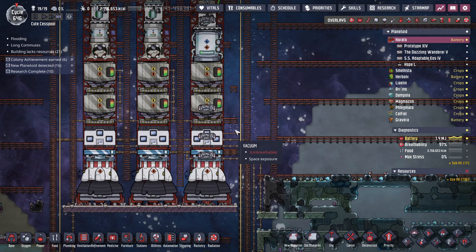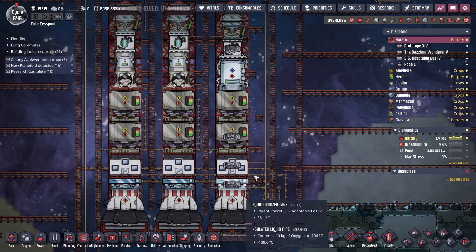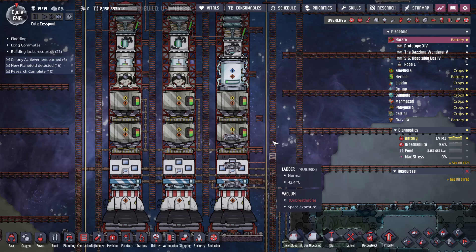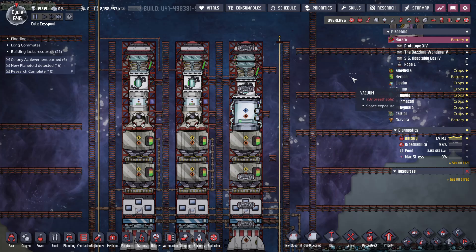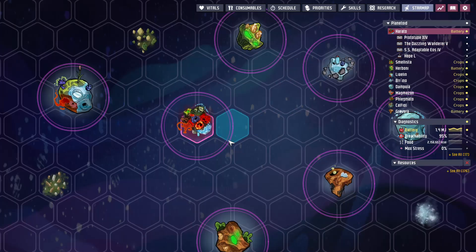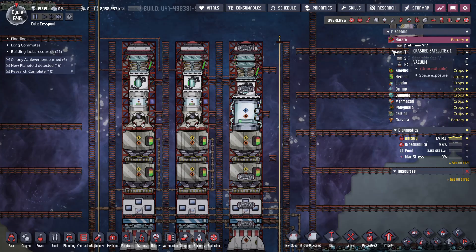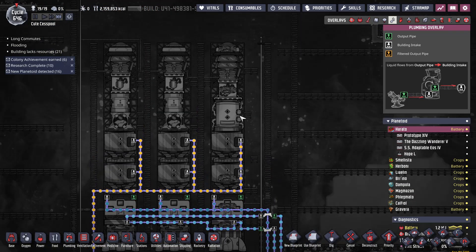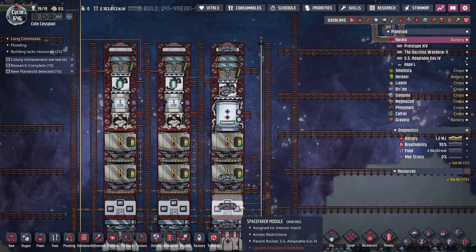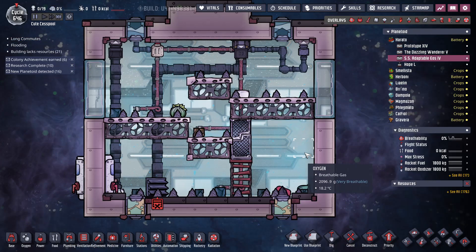Good morning internet, welcome back to the cute cesspool. I am rebuilding what was my Explorer rocket into being a giant rocket. The idea is we're about to go to the next planet, which I'm thinking I want to head over to Magma. So I want to bring an oxidizer system or electrolyzer system with me. We've got a big liquid tank on here and this is now cleaned out. We've got to sweep everything and then I'll build an electrolyzer system inside here and fly it over.